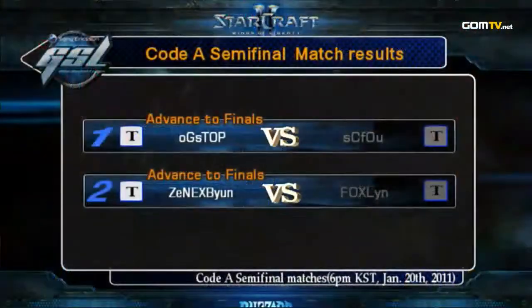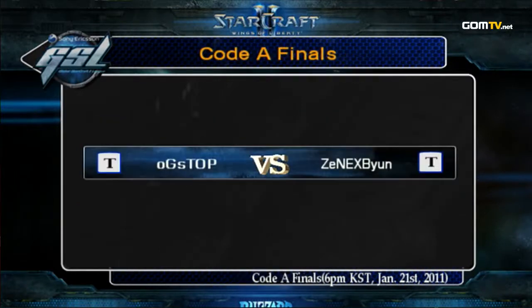Let's take a look at the match results from today. OGS Top against SC4U — he took him out. Then Zenex Vion takes out Fox Lin. That's going to be our Code A finals on January 21st. Isn't that tomorrow? It is — that is tomorrow. We have the Code A finals tomorrow: OGS Top against Zenex Vion. Can't wait!